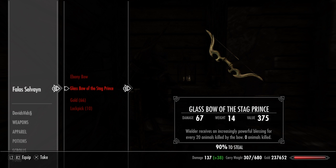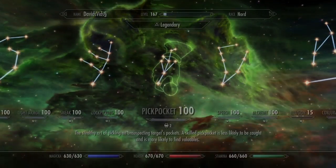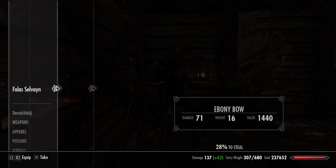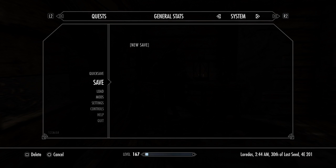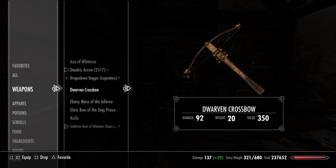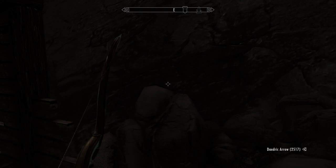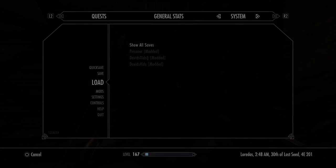What I suggest, if you have the pickpocketing perk called Misdirection, you can pickpocket equipped items. As you can see, we can pickpocket his equipped item. So just save the game, take his bow, and now we have the Glass Bow of the Stag Prince. But don't worry — there's also another way to get this.